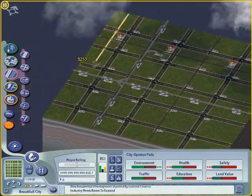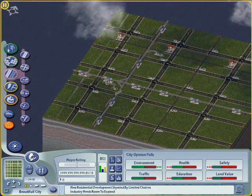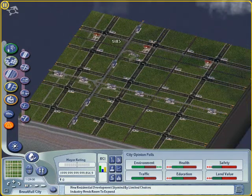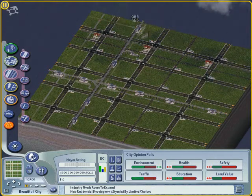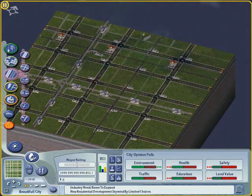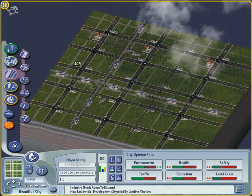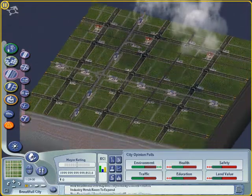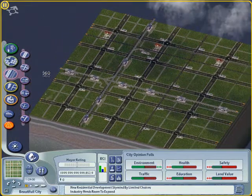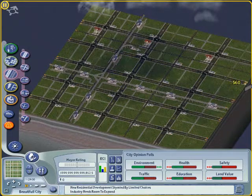Now we arrive at an essential part of our city planning: the alignment of our streets. Again we do this by making some kind of checkerboard. By dragging these streets manually we can be sure that the streets will connect properly with the streets in other segments of our checkerboard created by the avenues. This will make it possible for our residents to use our avenues less often in order to reach their work, so the avenues will be less crowded and commuting times decrease.